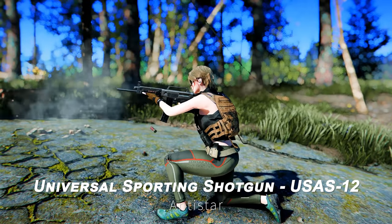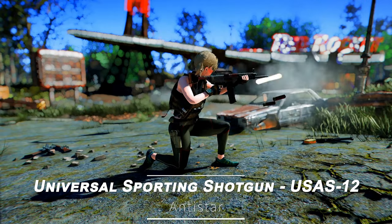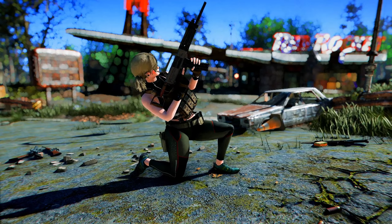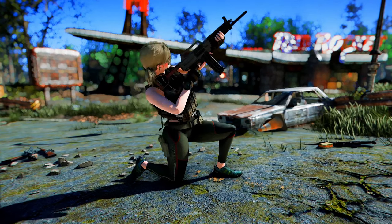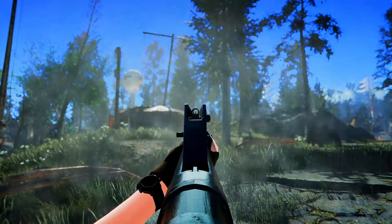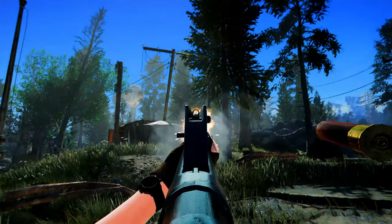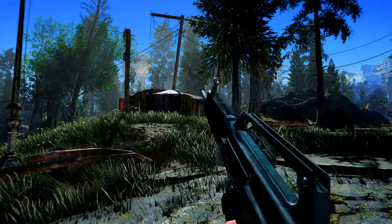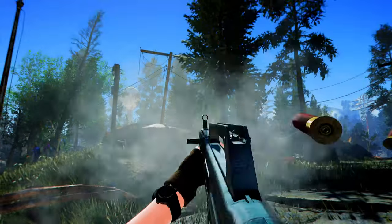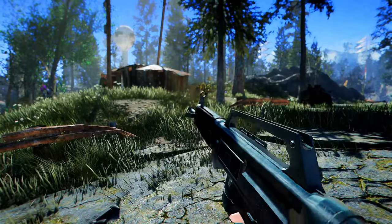Next up is the Universal Sporting Shotgun. This shotgun is based on the Korean AR-15 and uses 12-gauge shotgun shells. It boasts a high rate of fire, though it comes with a damage penalty. It offers various customization options and can be acquired from enemies or NPCs starting at level 18, making it a rare alternative to the combat shotgun.